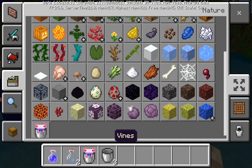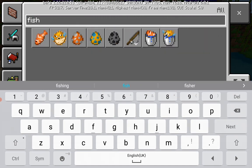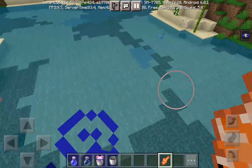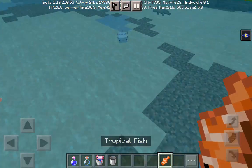Let me fix something about this. Let me fix the axolotls - let me go ahead and spawn some fishers and tropical fish. Okay, there we go. Then the axolotls will start to go. Let's grab the tropical fish.